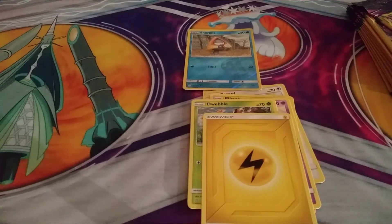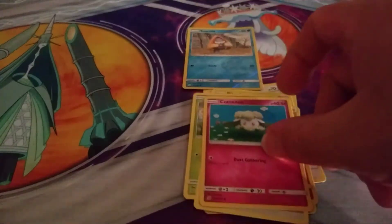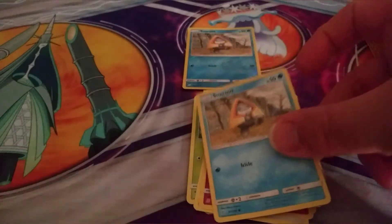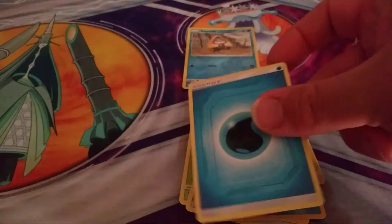Next pack we have Cottonee, Cottonee, Cottonee — we have that same Snorunt but regular, and we have a Water Energy card.